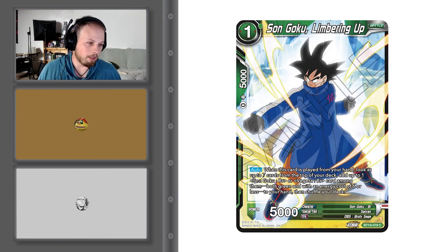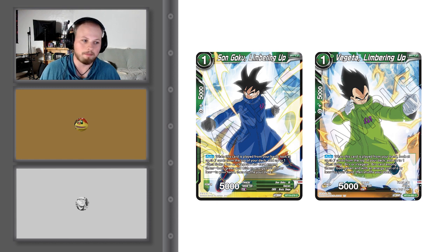Let's go over the 1-drops first before the combo cards. Goku, Liberating Flare — I like this art. I love that they also clicked. We complained a little about Set 18's Piccolo and Gohan 3D stuff looking crap on the card, but this looks phenomenal. Auto: when this card is played from your hand, look at the top 7 cards of your deck, add up to one Goku BR or Vegeta BR card — both green with energy cost of 6 or less — to your hand and shuffle your deck. Vegeta is pretty much the exact same. Simple one-drop searchers — fantastic.